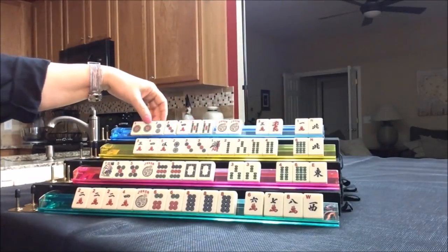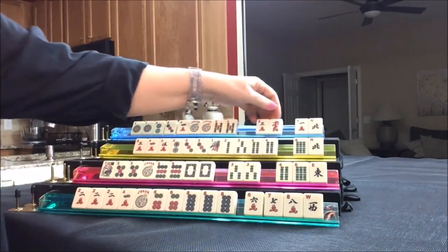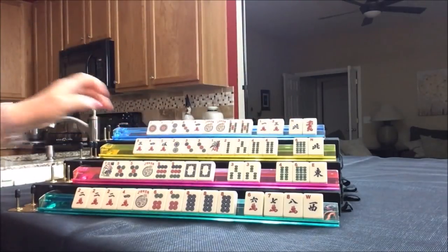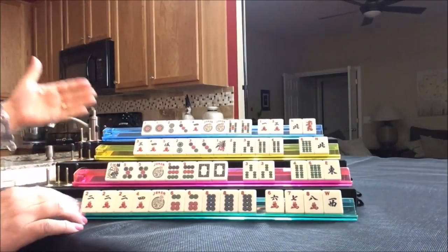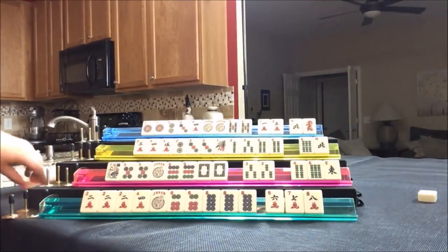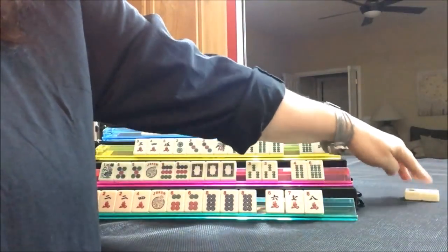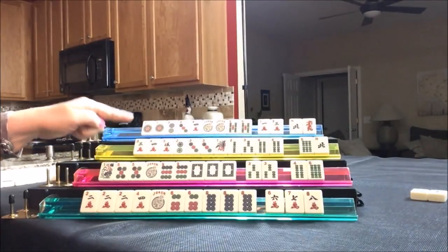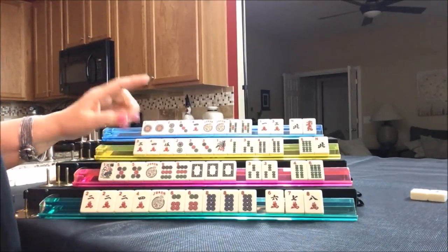We got a keeper — one, two, three, four, five. I would throw those away first. I think we're ready to start picking and discarding now. East is going to discard west, and we're going to draw for South. White dragon — discard east. If you have winds and dragons that you are not going to use, get rid of them early. There are a lot more winds and dragons this year, so if you're not going to use them, either keep them for joker bait if you've got multiples or get rid of them.